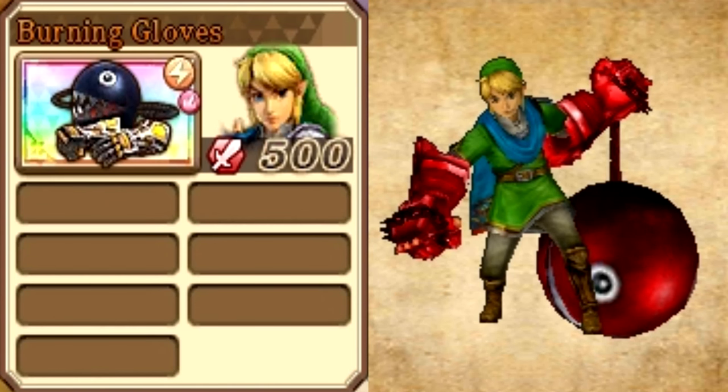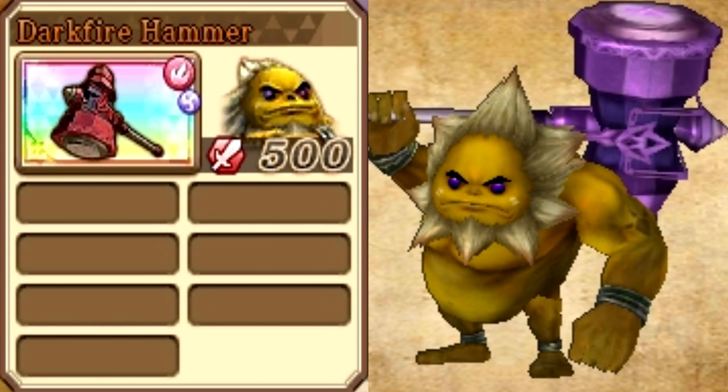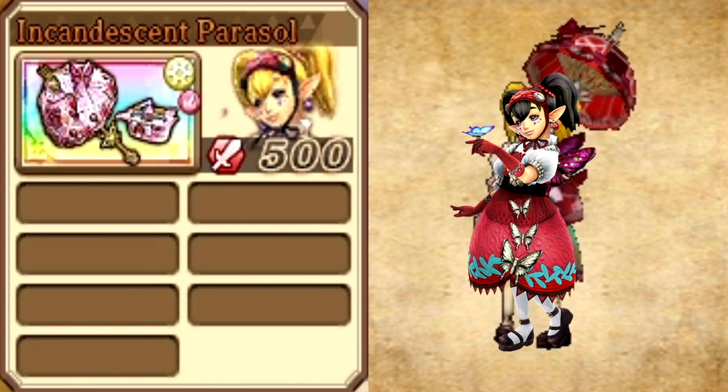Link gets the Burning Gloves, adding fire on top of lightning. Sheik gets the Shining Harp, adding light on top of lightning. Lana gets the Gate of Tides, adding water on top of lightning. Darunia gets the Darkfire Hammer, adding dark on top of fire. Ruto gets the Sun Dragon Scale, adding light on top of water. Agatha gets the Incandescent Parasol, adding fire on top of light — and notably, her new parasol perfectly matches her new costume, as has been the theme with her.